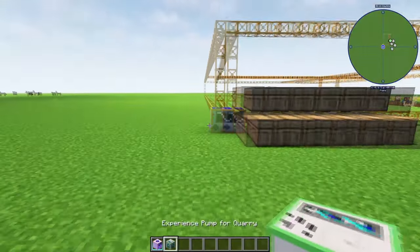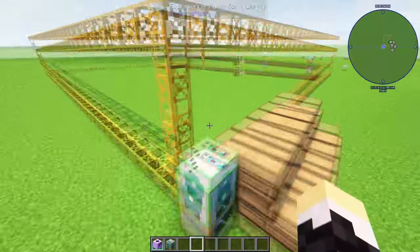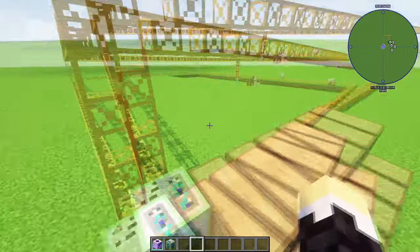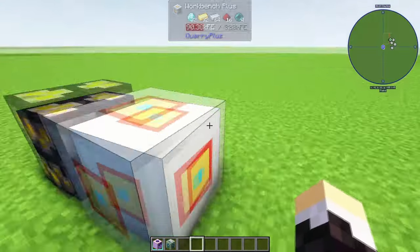You can also make some other things for this, such as the experience pump. You put this experience pump on the quarry, but it won't work while we're going through grass right there. When it hits XP though, it'll store it in here and you can just click it like that and it'll give you the XP.